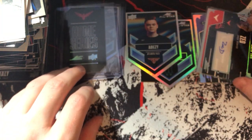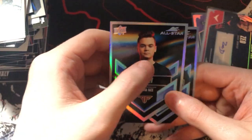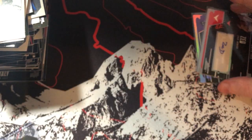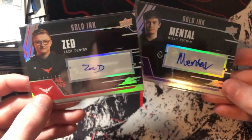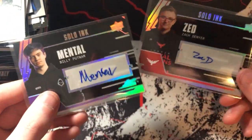Quick recap of what we pulled: London home series Envoy die cut, Arcitys Holo Dominated die cut, ABZ Dominated die cut holo, Apathy die cut, New York home series Accuracy die cut — all the Dominated die cuts appear to be holos. For autos, we got Zed and Mental — probably two of the worst autos you can pull from this checklist, no offense to either of them. We get what we get and we don't get upset.